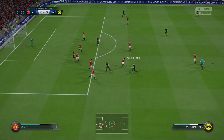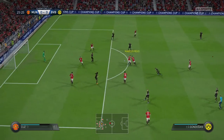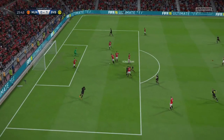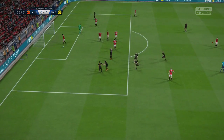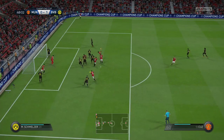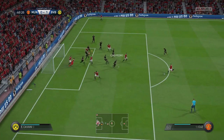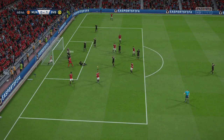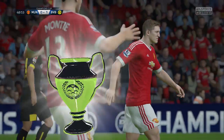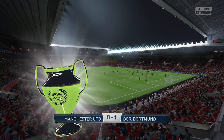Dortmund strike at the 25th minute. The ball bounces around and finds its way to Gundogan sitting on the penalty spot. He swivels and puts it past Romo for a 1-0 advantage. Schweinsteiger nearly draws this even — the ball bounces out to him and he hits one, but Berkey gets a hand to it and pushes it off the post. No equalizer found, and Dortmund take a 1-0 lead into the second leg with that away goal.